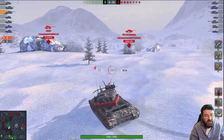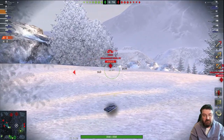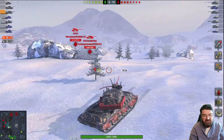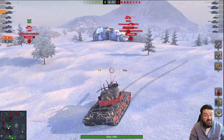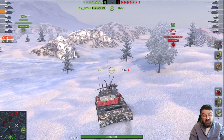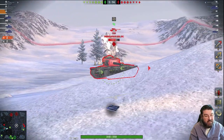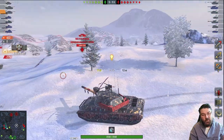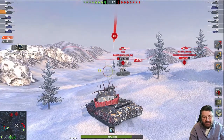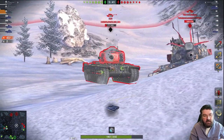It's mediocre. It has better alpha damage than the WZ in the tech tree, the E75, and the IS-8, but it's not significant — only 470 versus 460 for the WZ and E75, and 420 for the IS-8. But the IS-8 has a better rate of fire and better DPM. When you consider that you can get better tanks in the tech tree and it won't cost you 40,000 gold, you must ask yourself: do you really need this tank?